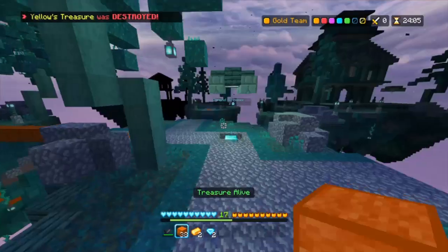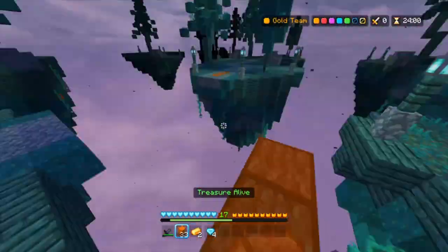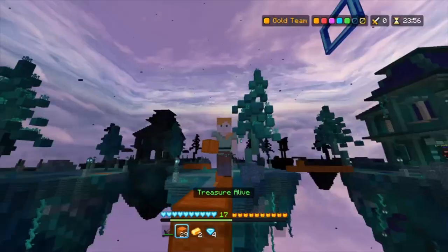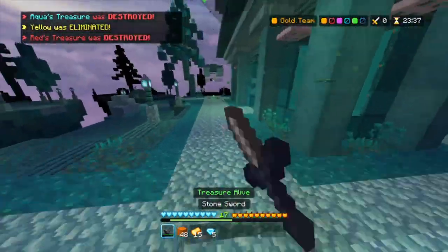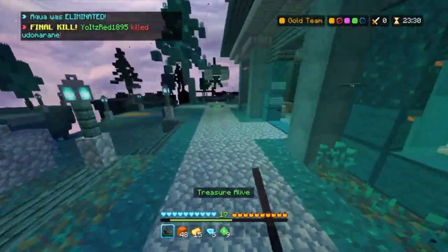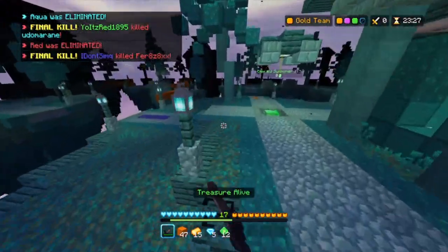I broke one treasure, so now I just need to camp middle, get fall boots, snowballs, bows — everything. Hopefully blue dies. Okay, he's playing back, blue is not even dead. He's coming over here. I think it's time I get a bow. I don't have enough, so that's why I'm trying to rush fall boots instantly, because fall boots negate damage.